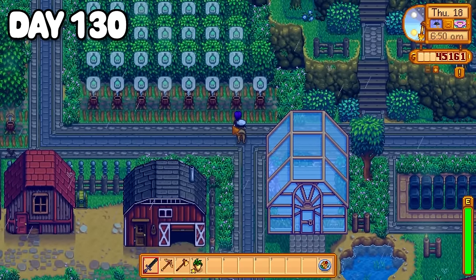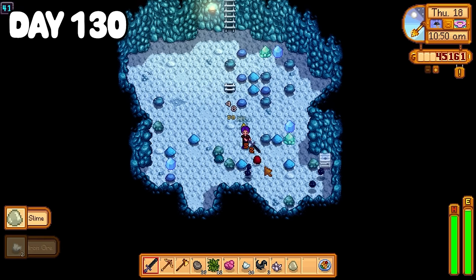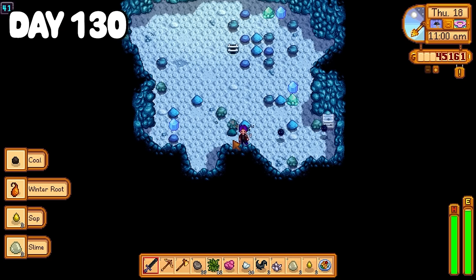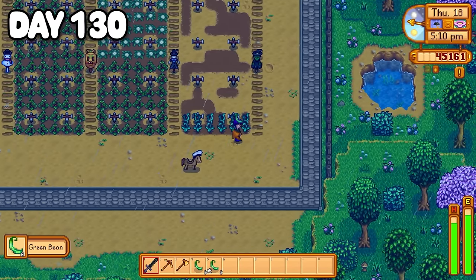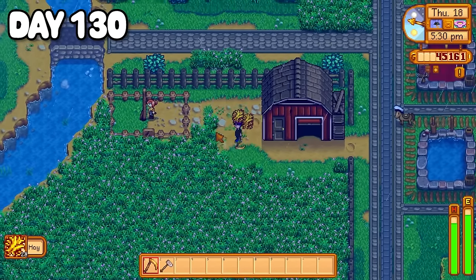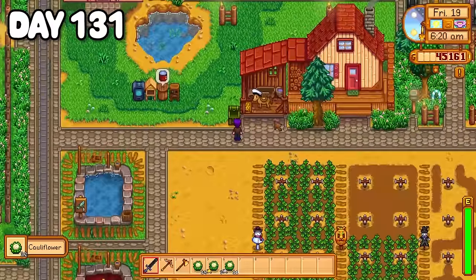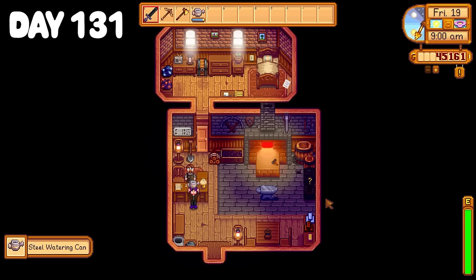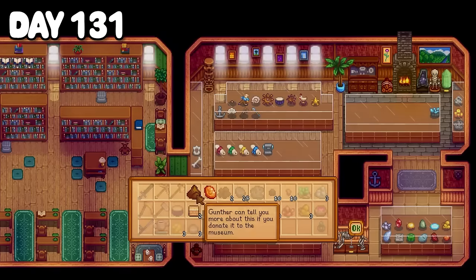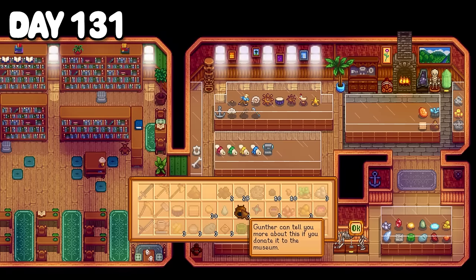Day 130 was Pam's birthday. I collected up some oak resin and waited patiently in the pouring rain to hand her a parsnip. I then spent a while diving through the mines collecting resources and stone mainly for that small bridge, but I got bored and headed back home. Day 131 my cauliflower was ready to be picked, so I picked them all and dumped them into my crop chest. After some chores and visiting the traveling cart — who was selling garbage — I rode Sally to Clint's where I picked up my steel watering can and opened some geodes. I passed by Gunther to donate new minerals and repeated the process when I ran out of inventory space.